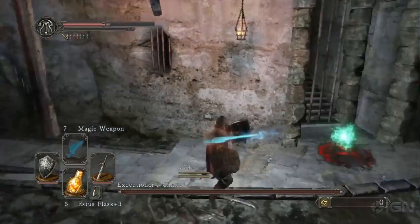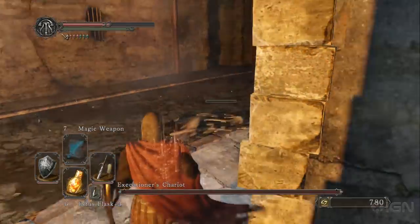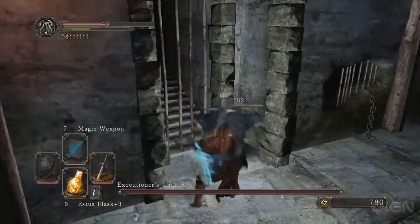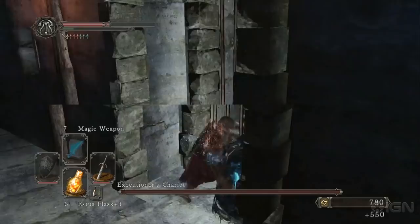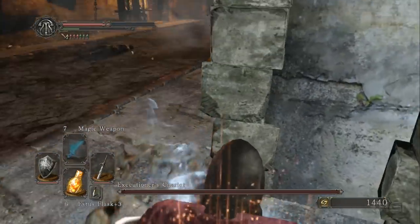Run in, chop down the couple skeletons, then hide very quickly. You can see my blood staining from previous attempts. Run up and you're going to find a Summoner — you want to take him out ASAP, because he'll keep resurrecting skeletons if you don't kill him. He's your primary target number one.